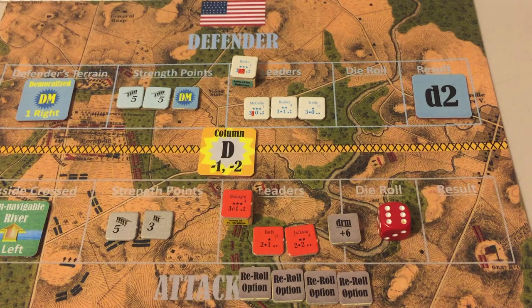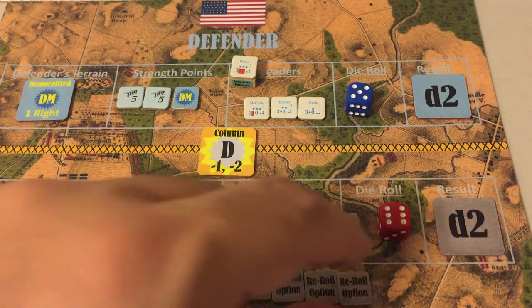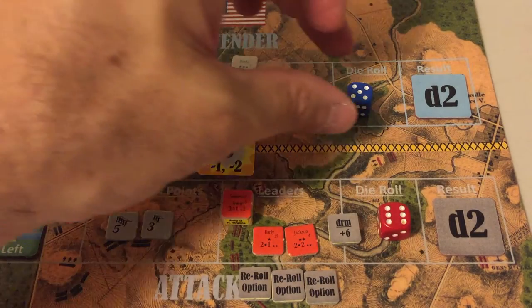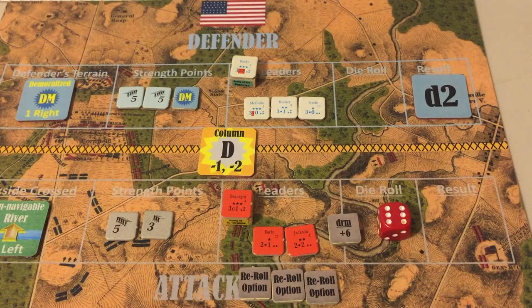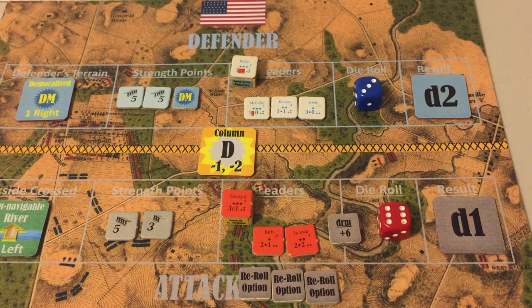Rolling for the Union: result is five, not modified — also demoralization and two points of strength loss. Because the results are similar and the rebels are attacking, they would have to retreat, so they use one re-roll option to re-roll the Union die. The re-roll is a three, not modified — demoralization and one strength point lost. The Confederates still have three re-roll options but looking at the combat results table, they would need a one for a better result; a three or higher gives a D2. They decide not to risk it.